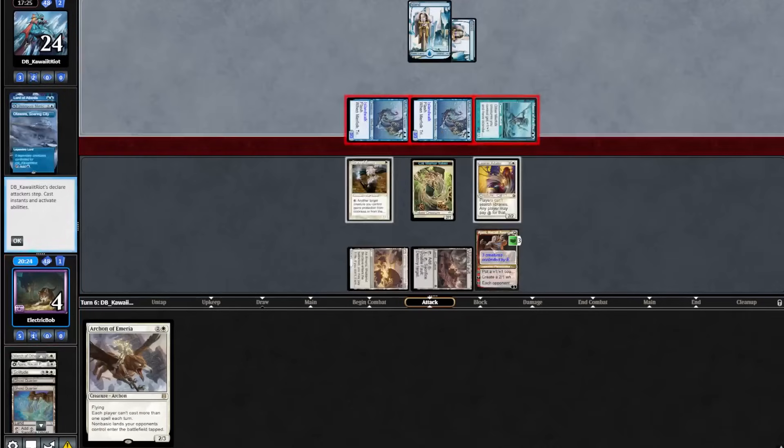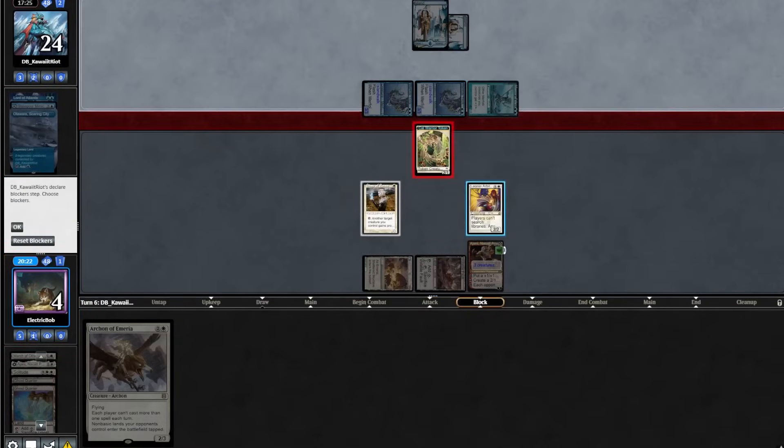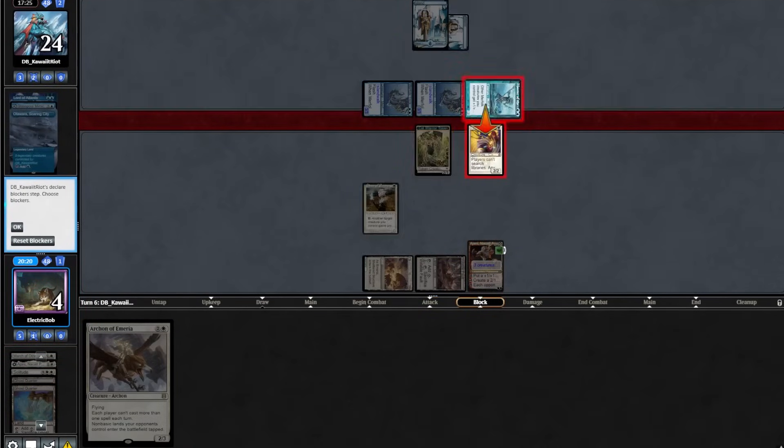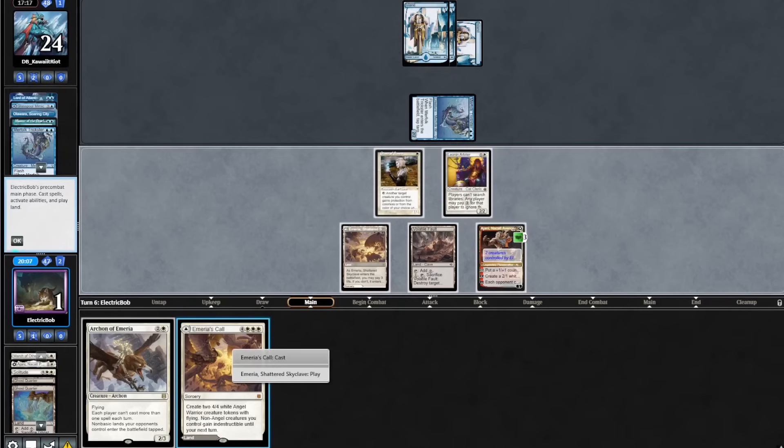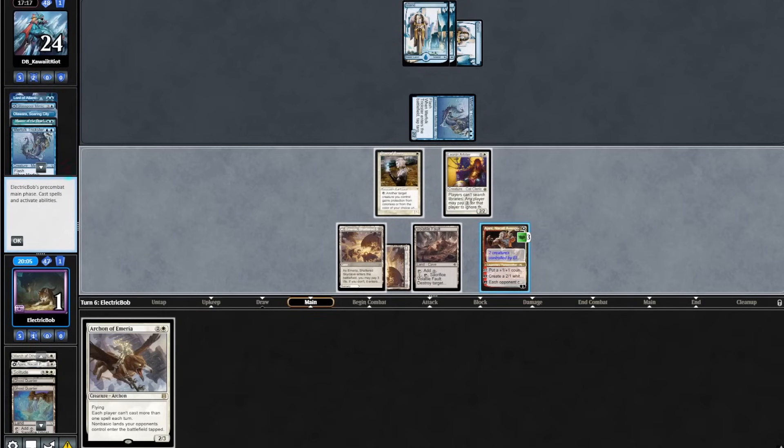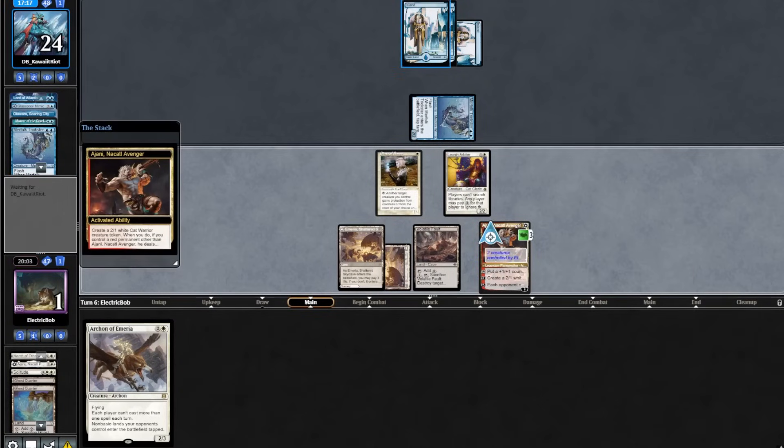When it goes to combat, attack with everything. We will block a Merfolk, block the Master, and go down to 1. Then we will protect our Leonin Arbiter. We'll play out our Amiria tapped, make a 2/2, and pass to the opponent.